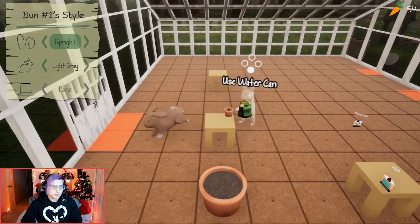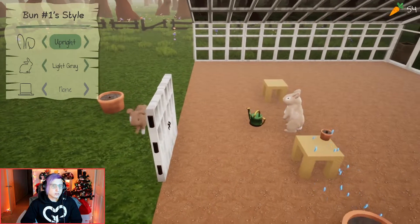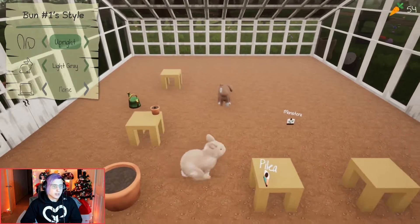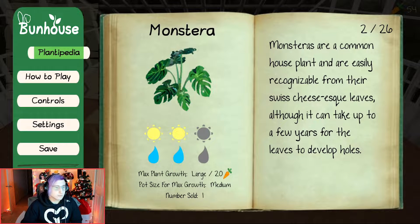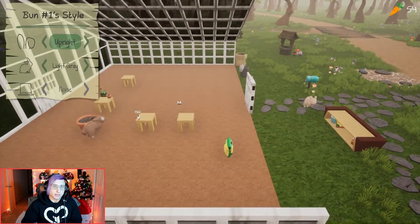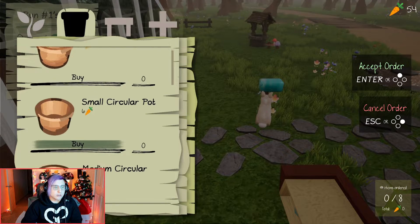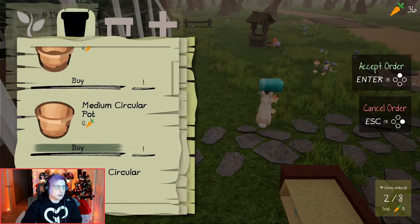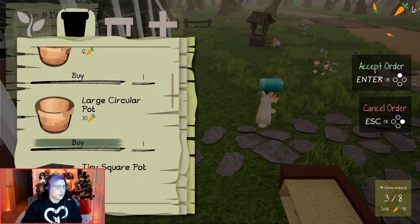The poppies actually want a large pot. You can still grow them and sell them not at max size and still get carrots — just not max carrotage. We should order a bunch of pots. Monstera wants medium. Let's order — tiny, small, medium, and we should get a large too since it won't be long until we unlock it.